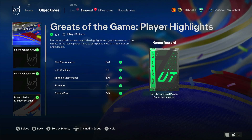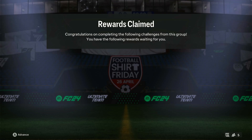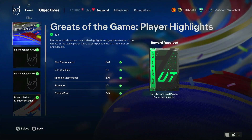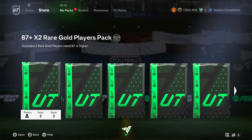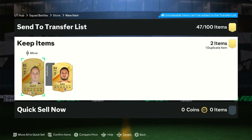Welcome back — we've done the Greats of the Game player highlights, so we're going to open all the rewards. I think it's 84 times two and an 87 times two. Our last 87 times two was a double — it was a hero and an icon — so they seem to be good. We're opening it last to see what we get. Obviously if it's not blue I'm just gonna skip it.